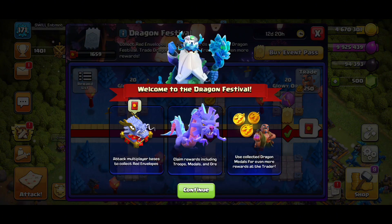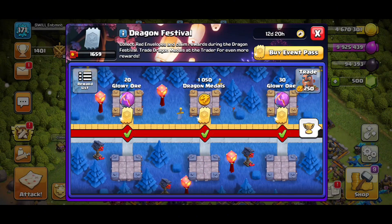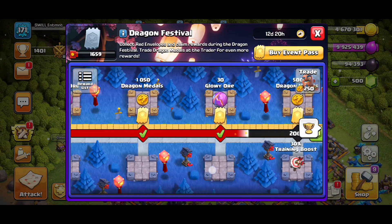It says welcome to the Dragon Festival. You attack multiplayer bases to collect red envelopes, claim rewards including troops, medals, and ore, and use collected dragon medals for even more rewards at the trader. I've already made it to a couple of tiers — one, two, three, four, five — we've made five levels so far.